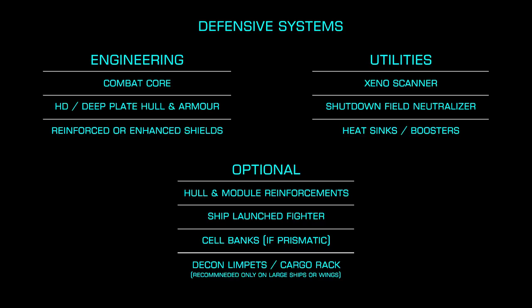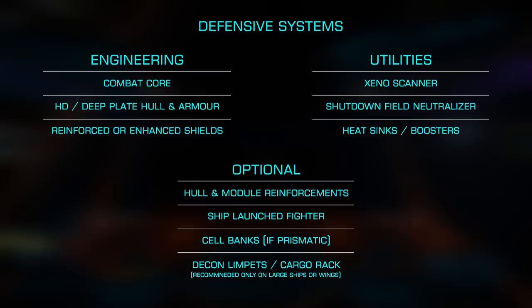For shields, you'll want to use either the Reinforced or Enhanced Low Power blueprints on the generator and Heavy Duty on the shield boosters. You'll also want at least a single heat sink, as weapons like the Gauss Cannon generate a lot of heat, and if you take caustic damage, you'll possibly be burning that off by running your heat above 180%. For your utilities, you're going to want a shutdown field neutralizer and a Xeno Scanner. While you can win an encounter without these, it is far more difficult. Depending on your build, you can also add a decontamination limpet and a cargo rack so you can clean off your and your wingmate's caustic damage without taking heat damage.